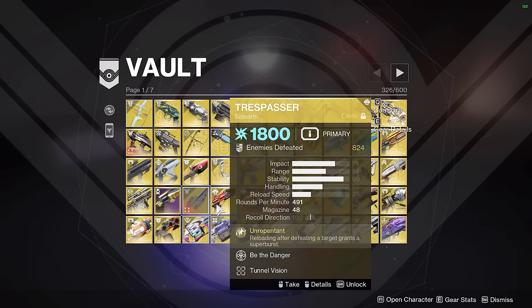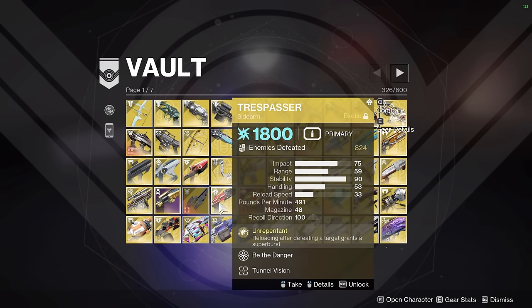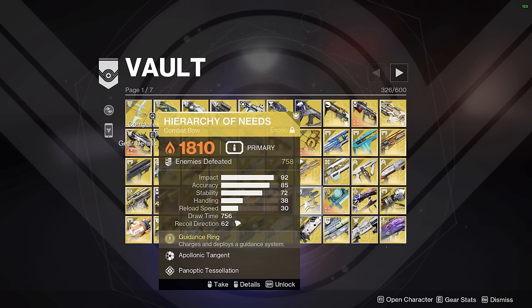Next up we have Trespasser — just the natural decision for a GM exotic build using Mechaneer's Tricksleeves. Hierarchy of Needs is up next, just for the Phoenix Protocol GM build. As an exotic primary that does rapid fire explosive damage, it does generate a lot of super energy, so it kind of makes sense to use with Phoenix Protocol. Vex Calibur is on the Triton Vice build on Hunter.